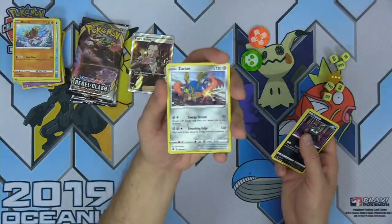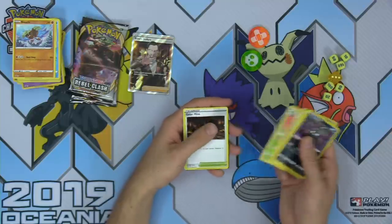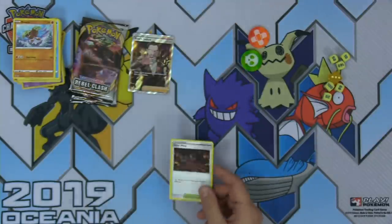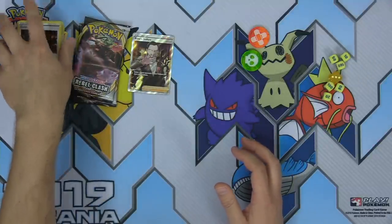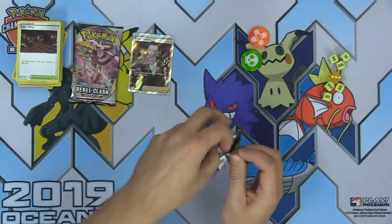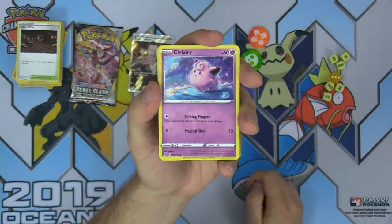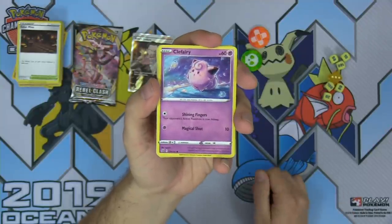We got the rare Zacian from the theme decks and Lombre. Galrmine is a new supporter: the retreat cost of both active Pokemon is now two Colorless more — pairs really well with Melodic V and Tangrowth. Clefairy — I love Clefairy and Clefable, one of my favorite Pokemon lines of all time, and they look incredible as Psychic type Pokemon. Shining Fingers: your opponent's active Pokemon is now asleep — imagine Clefairy putting you to sleep with her finger. And then Magical Shot for 10 damage.